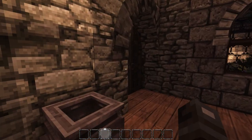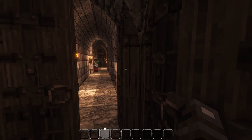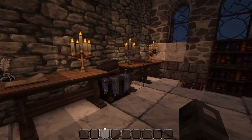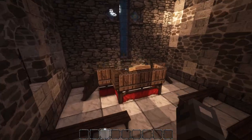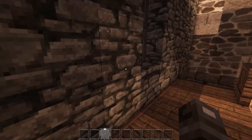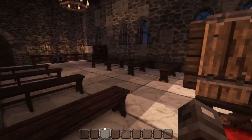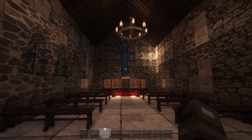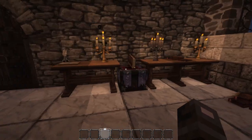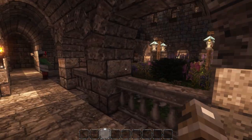Coming back up to the top and going through here, this is — I'm kind of getting mixed around — this is a worship area, kind of where they sit, whether it's their church or whatever you want to call it. A monastery, I guess, would technically be a church of some sort. Anyway, that's what this is — pretty simple, nothing too fancy.